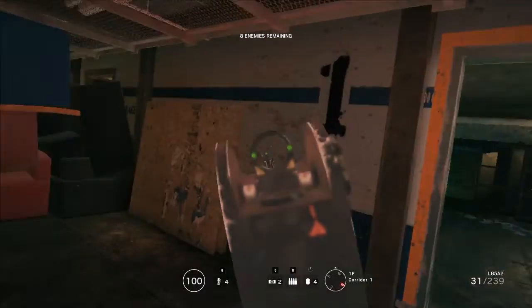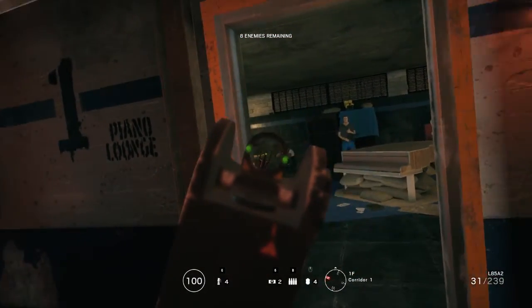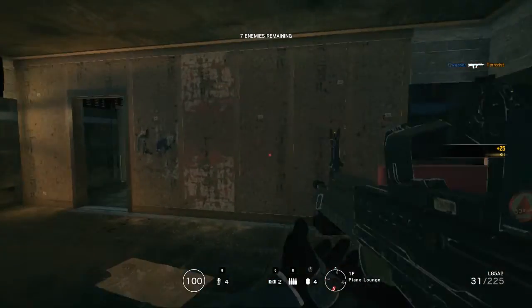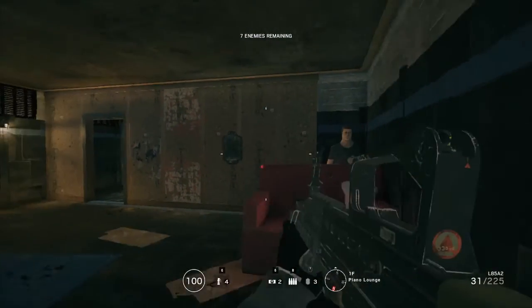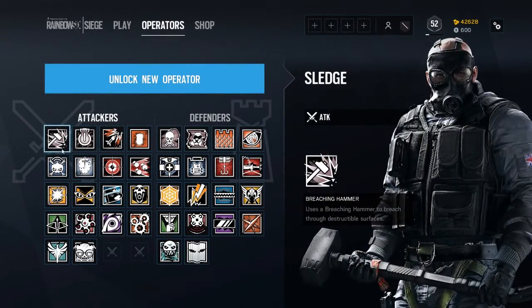What distinguishes Rainbow Six from all other multiplayer shooters is the heavy emphasis on the environment. Almost every wall, ceiling, and floor can be destroyed and used for player advantage. The most important part of the game are operators, which are the classes of the game.